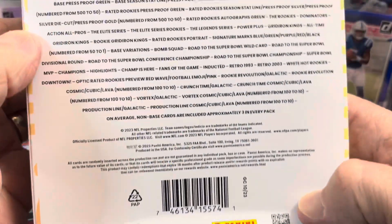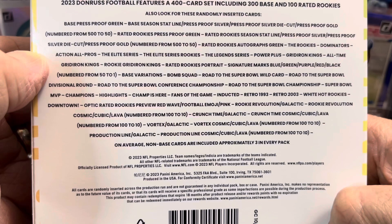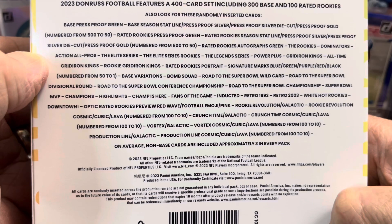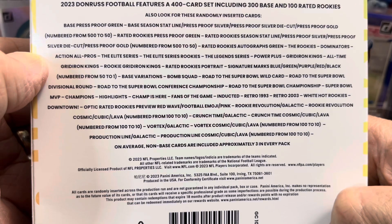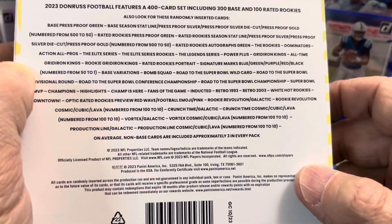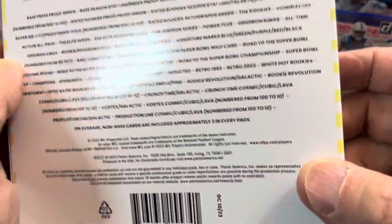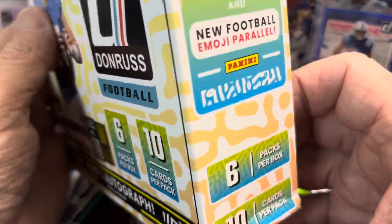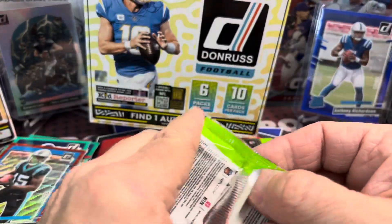White Hot Rookies. We have a Quinton Johnson Elite Series. And our Red Wave is going to be Jonathan Mingo, and then Patrick Queen is our green — so that's pretty cool. The Red Wave parallel — look for those, they're exclusive. The box shows baseline, Rated Rookie, Optic Rated Rookie Preview, and Red Wave. Oh, then there's the pink right there — but that's a pink Revolution. Maybe I'm just looking at the box wrong. It doesn't really tell you on the box unless I'm totally blind.